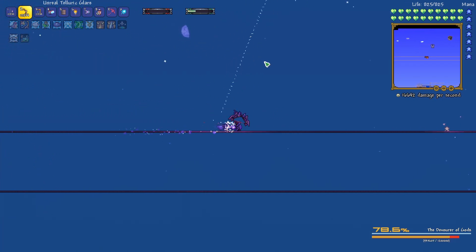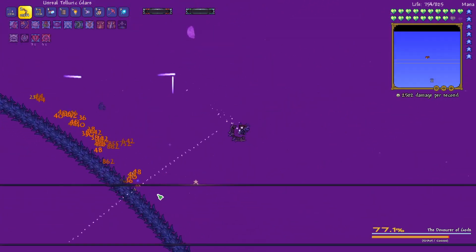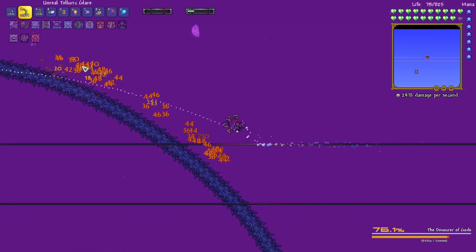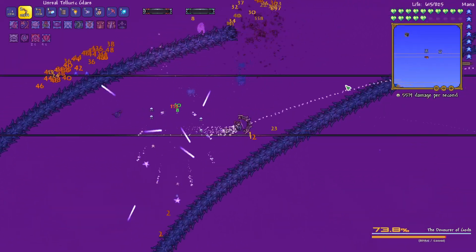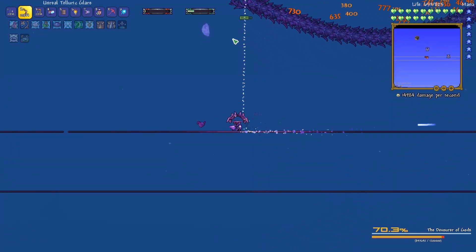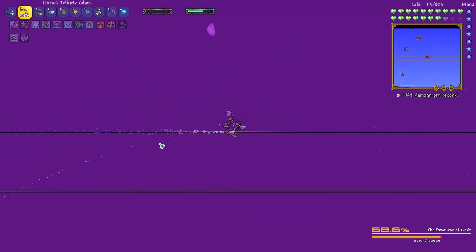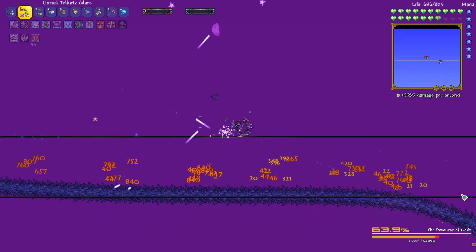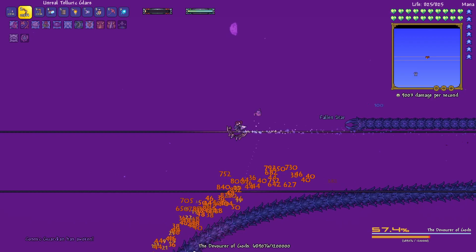I've also seen people doing lots of dashing, and that seems to be helping people go much faster. Definitely not getting him to where I want him — I don't know how some people are able to control him so well. But I'm doing better damage this time. Sometimes it's kind of confusing watching videos because they're doing an old version of the boss and he's been updated.